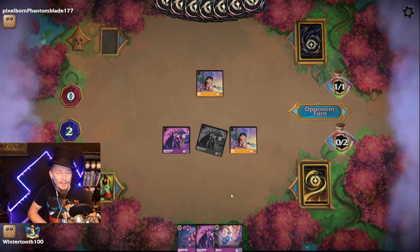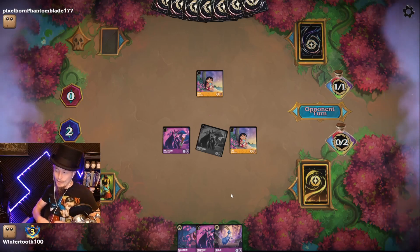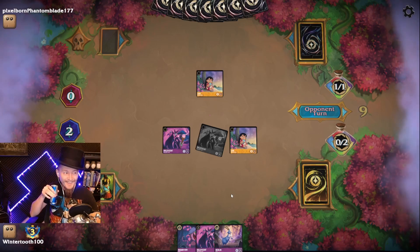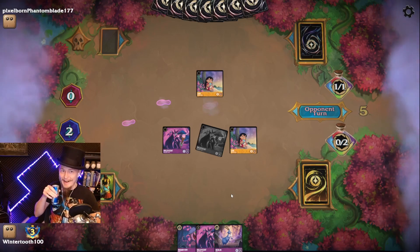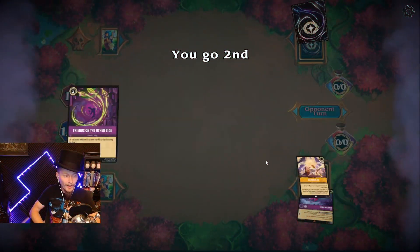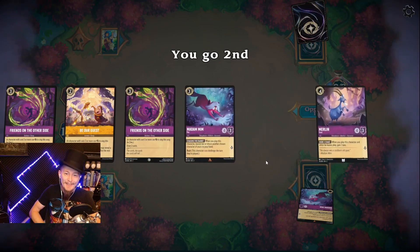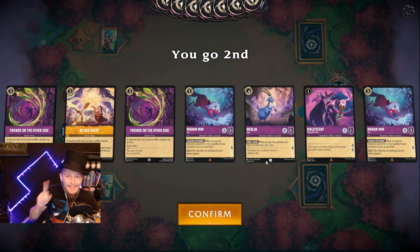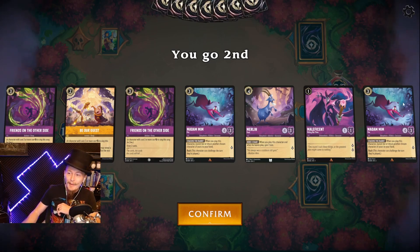I changed the setting so it's not on autofocus anymore, so when I lean in to adjust it shouldn't get all messed up. Opponent is stunned — opponent is just so angry right now. I'm sorry, opponent, I didn't mean to have an awesome hand. I'm so mad at myself right now — I just played the craziest game, and my stupid Butterfingers double-tapped the record, so it recorded one second. I had somebody play these Madam Mims — four of them bounced my whole board repeatedly, and I still won the game.